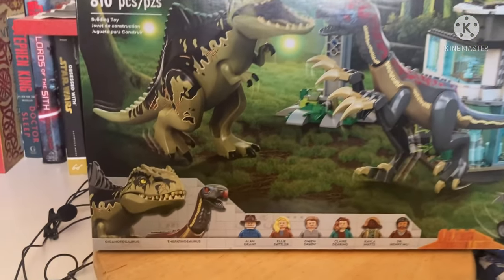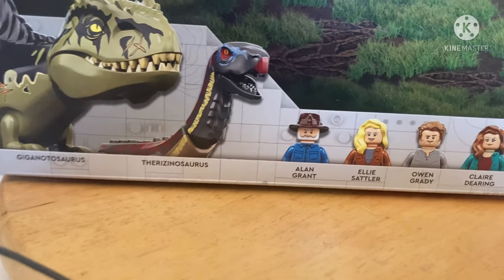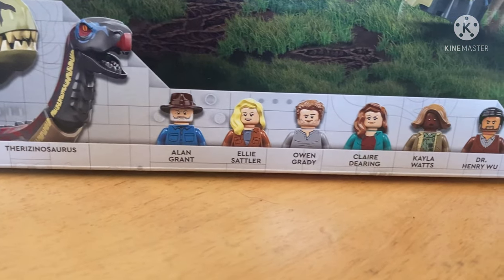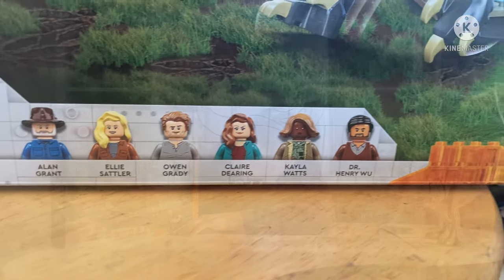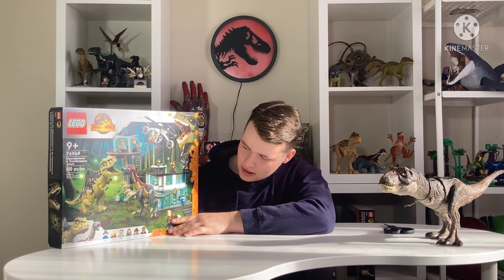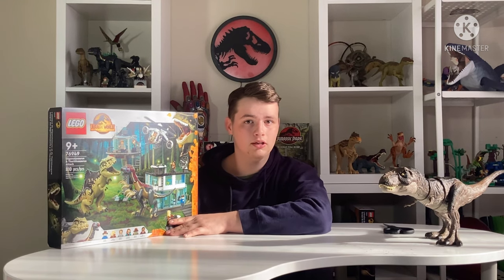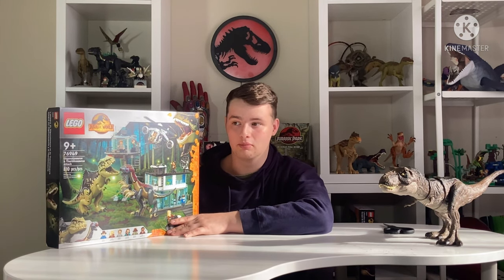The characters we get, apart from Therizinosaurus and Giga, are Alan Grant, Ellie Sattler, Owen Grady, Claire Dearing, Kayla Watts, and Dr. Henry Wu — who, interestingly enough, has a beard for some reason, which he doesn't have, if I recall from the trailers. I could be wrong, maybe I'm crazy.